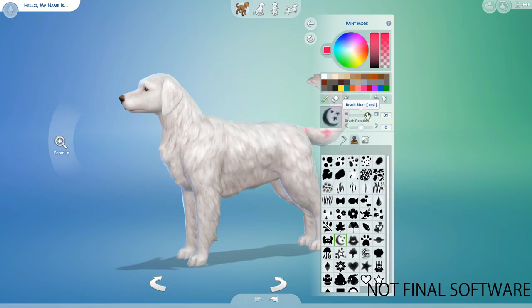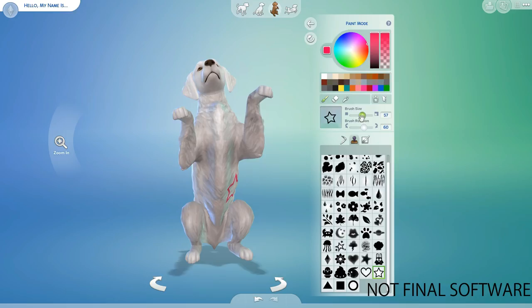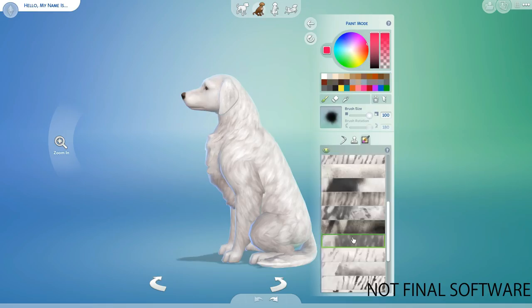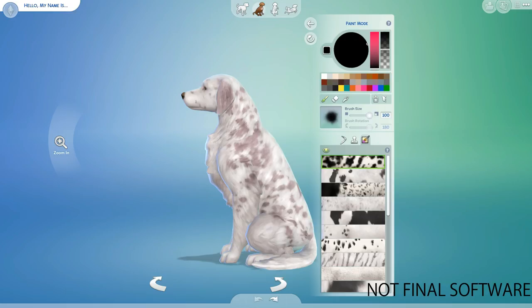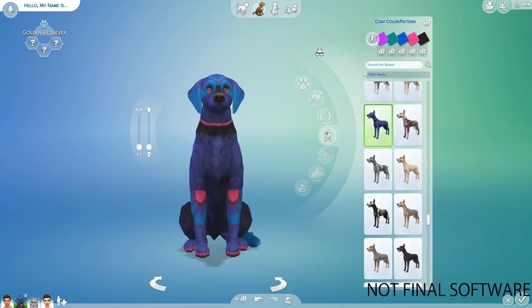There are people who dye their pets, and the game accommodates that — there are even stamps you can put on them: a Plumbob, Freezer Bunny, stars, leopard print, zebra print, fish, a little bow tie, and various patterns. The pattern palettes act like stencils — if you paint all over your dog or cat it fills with your chosen color. So if it's Halloween and you want a skeleton dog, there is a stencil for that!